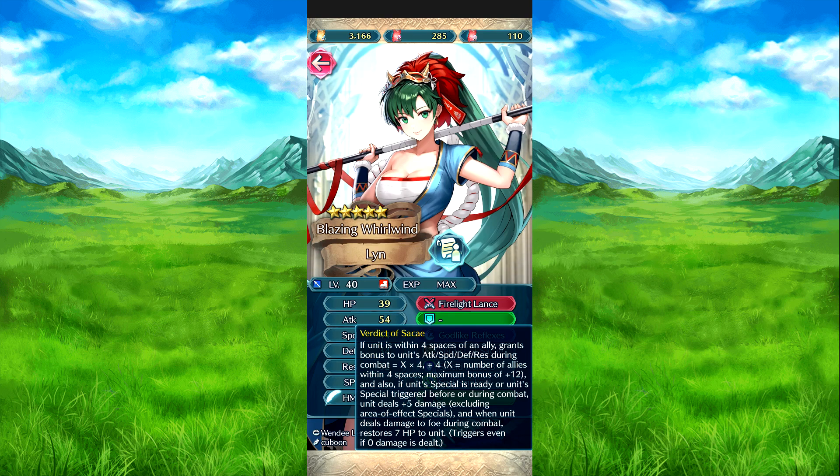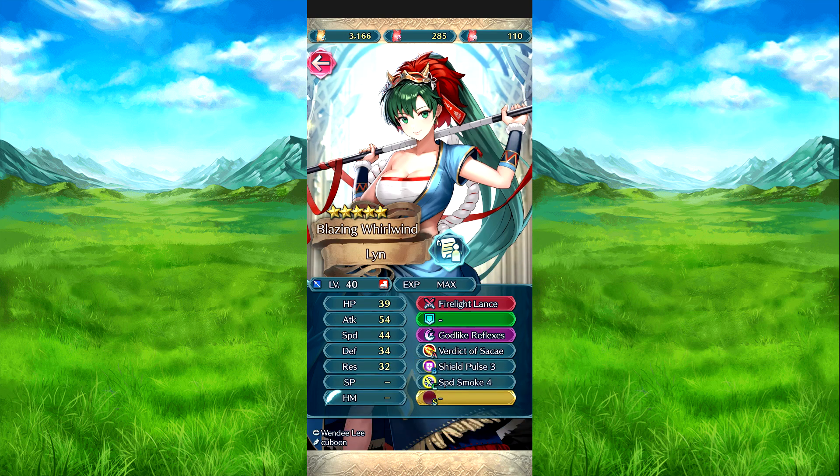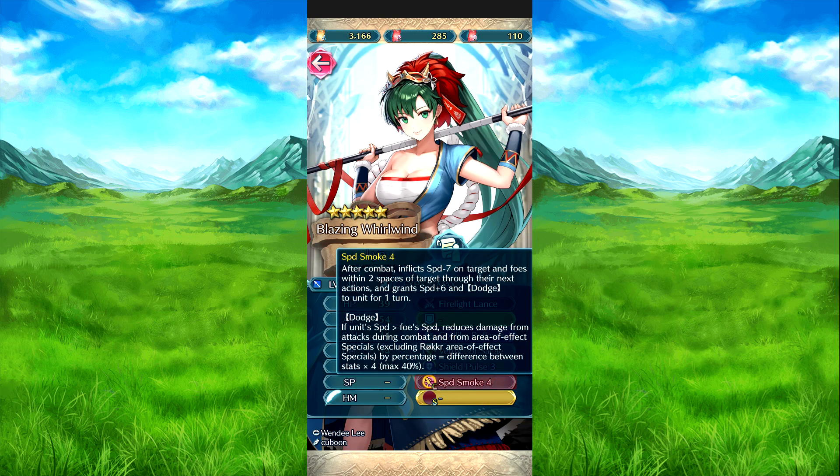And this triggers even if no damage is dealt. Start scaling to her effect special — when she deals damage to the foe, heal seven. And that's with no damage is dealt. Chill plus three, start of turn one — if foe's attack can trigger to her special, get scaling to count minus two. And then reduce damage to her by five when special triggers — just a flat five damage. Space Smoke — after combat inflicts speed minus four on target and foes within two spaces of that target for this action. And then she gets herself plus six speed and Dodge for one turn. Dodge is if she has a speed advantage over the foe, reduces damage from attacks during combat and their effect specials, excluding Roker, because Roker is a post-battle effect — by the percentage equal to the speed difference divided by four, up to 40%.